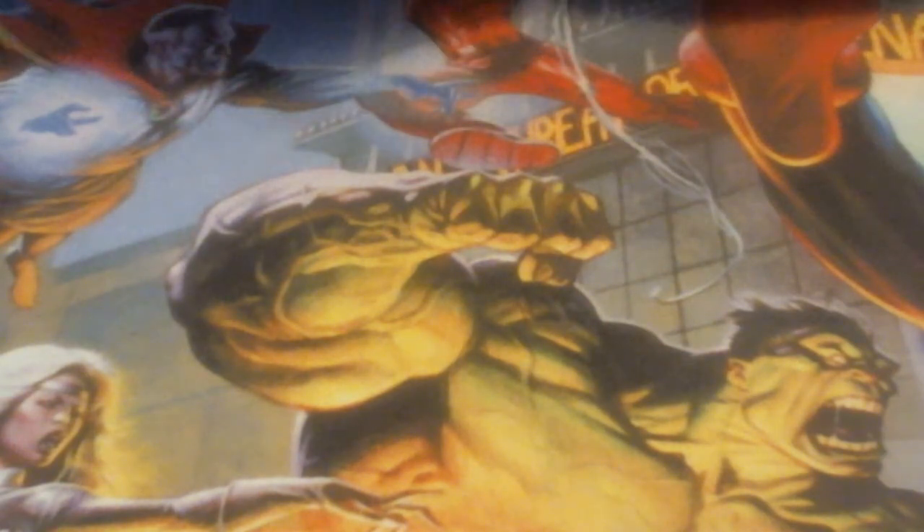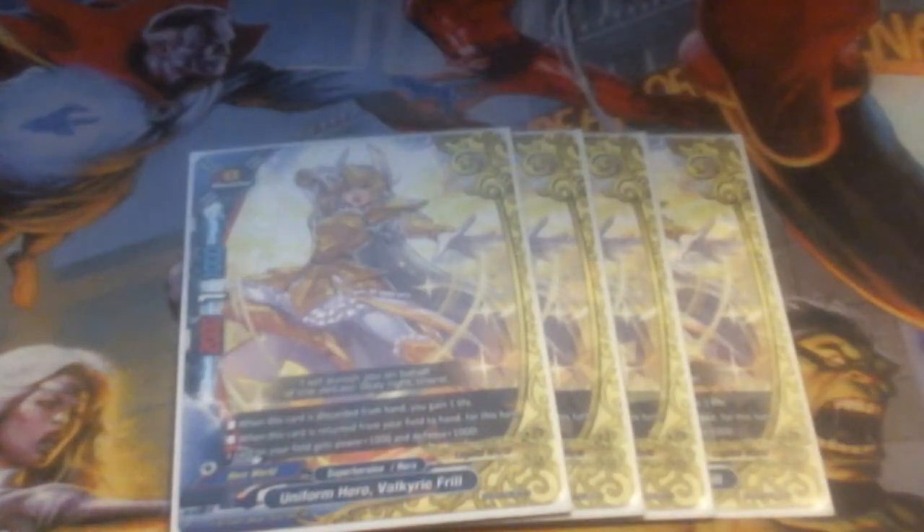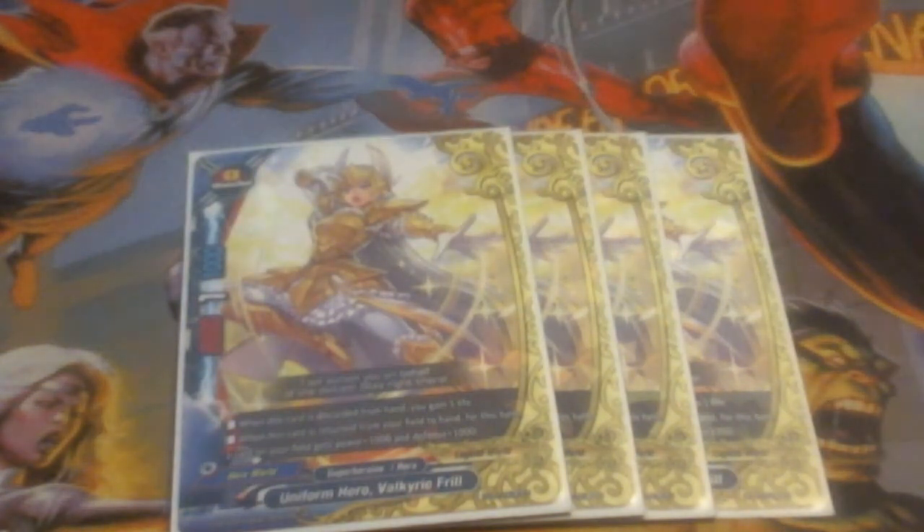As the buddy, we are running four copies of Valkyrie Frill. She lets us give a power bonus of 1,000/1,000, which is pretty okay. There are some tricks that mean other cards will be able to hit numbers. With the way the deck works, she's actually going to be closer to around 6,000 opposed to 2,000, meaning she will be able to hit numbers. If we have any discard effects, we can pitch her and gain a life. She's our size 0 buddy that gives a small power boost whenever something pops back to hand.